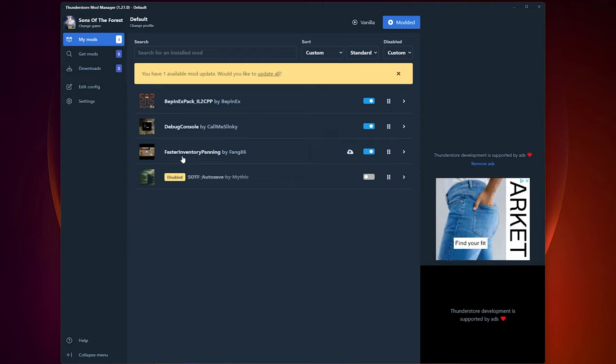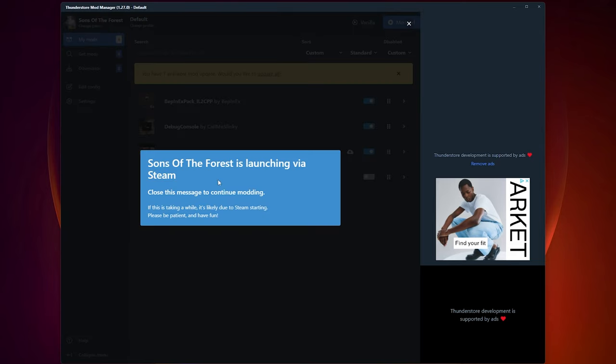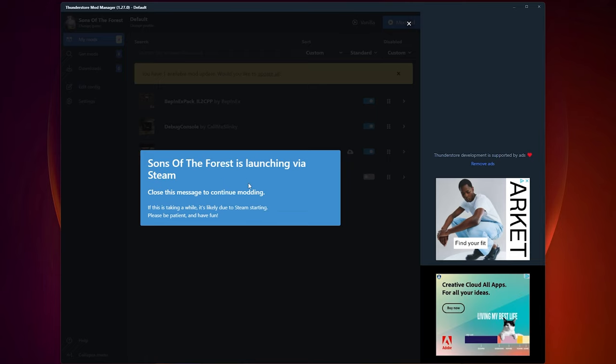I highly recommend the faster inventory panning mod if you want to move around your inventory more quickly, because it is super slow by default and there's no in-game setting to change that. Once you've got everything installed, every time you want to play the game modded just click 'Modded' up here. If you want to play vanilla you can select that option instead. Once you click Modded, a CMD window will launch and do its thing, and then your game will launch as well.